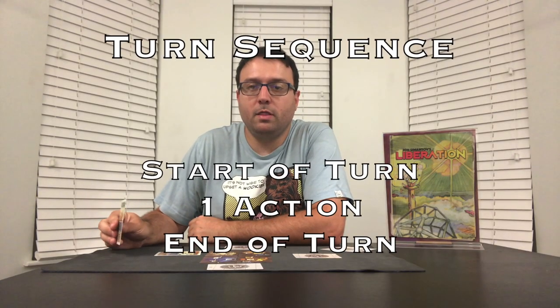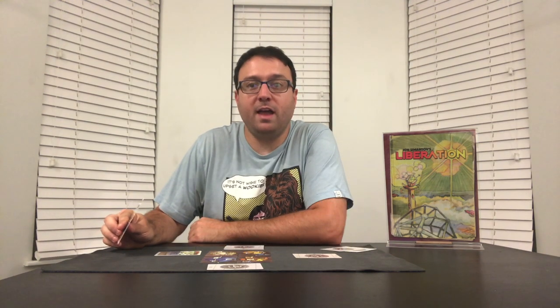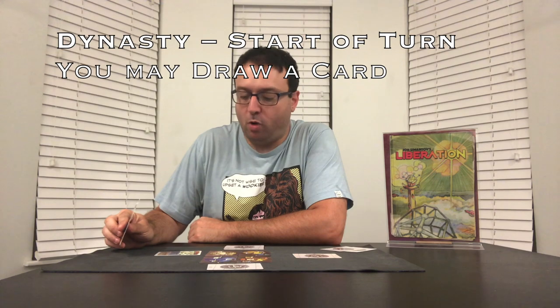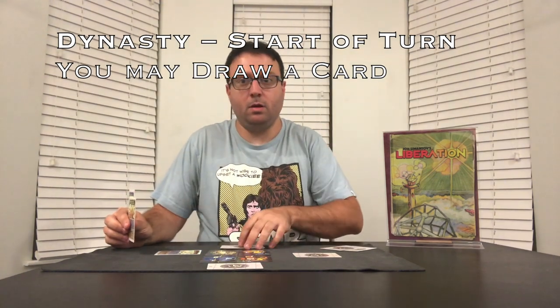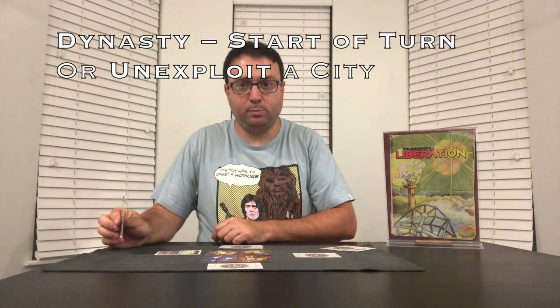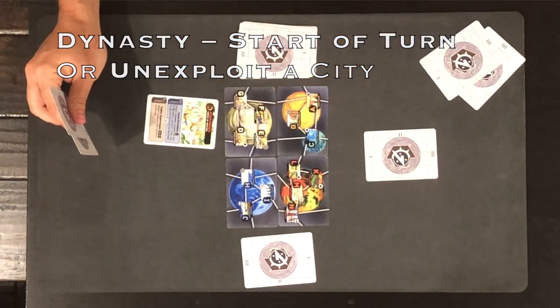Each turn consists of a start of turn, then one action, then an end of turn. At the start of the Dynasty's turn, they may draw a card, or they may unexploit a city if they have one already exploited, or do neither.